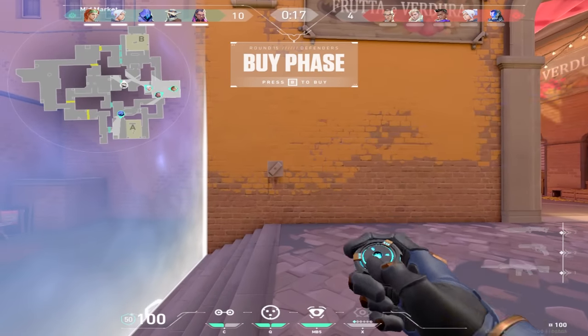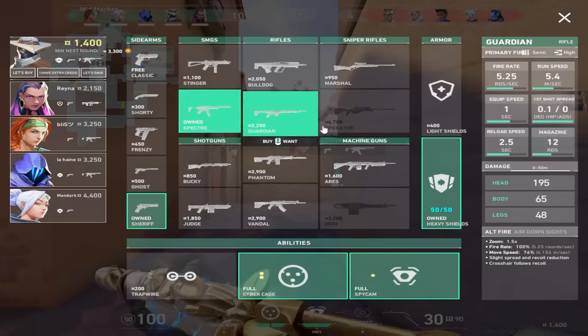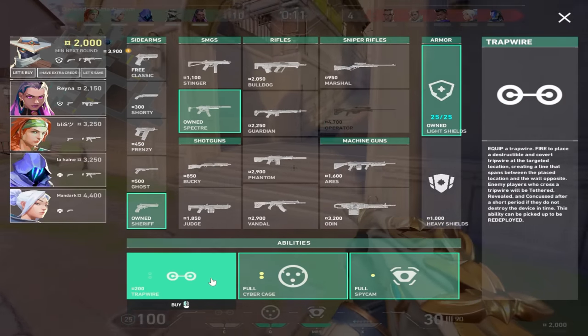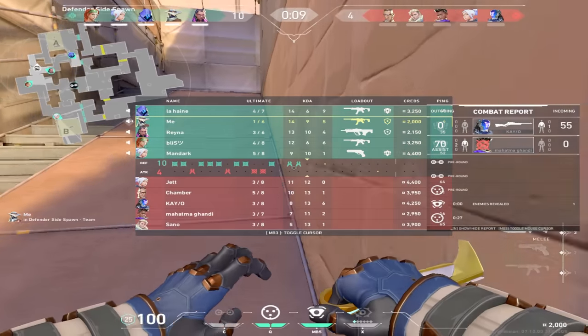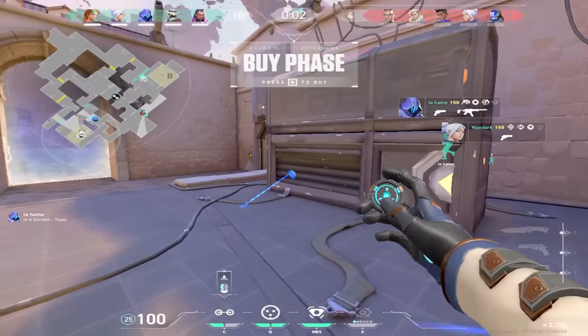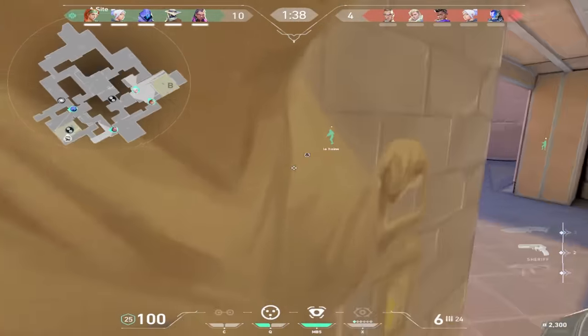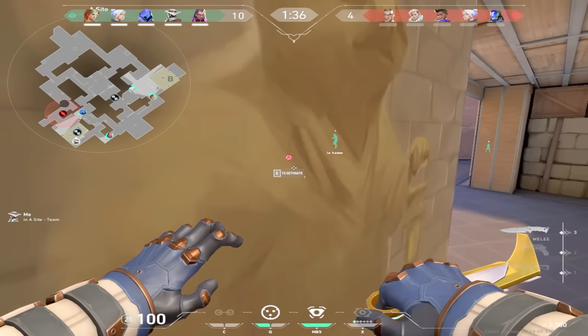Next round I default trip mid because I think it's extremely valuable to shut down mid lurks. You can start taking them away later in the game when it's ingrained in their heads that middle is automatically shut off, but we haven't gotten there yet. In this round I go towards A because I've been spotted towards B every round so far — I want to switch it up to keep these guys guessing.